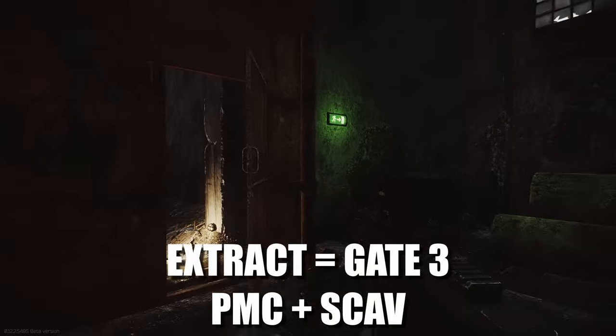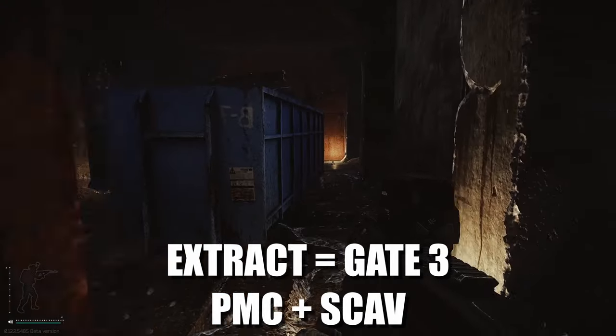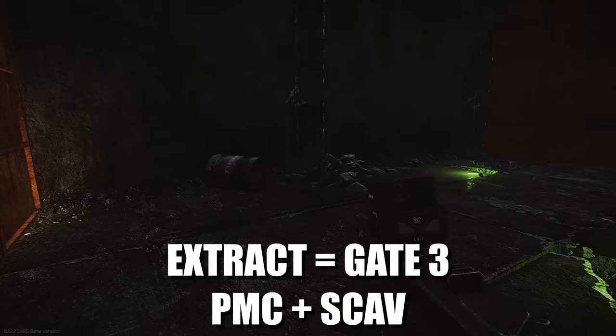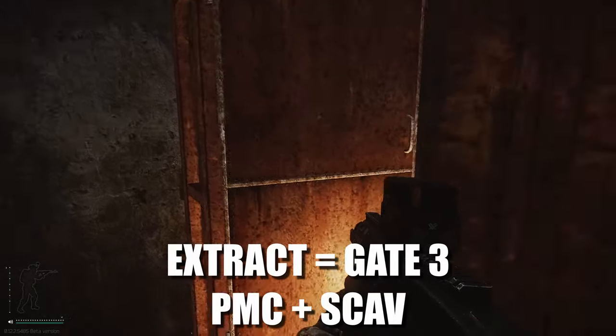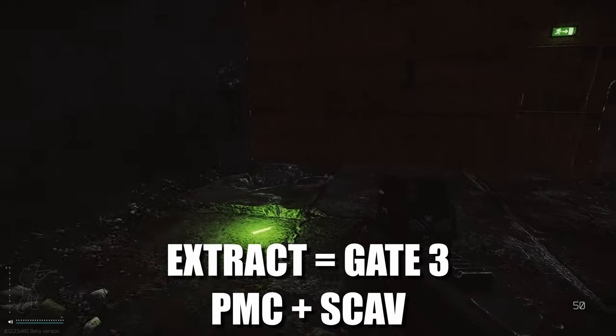The best thing to do is bring nades and nade it out. The way you know it is there's a little exit symbol over here to the left. Go past this blue container and inside here is the extract. People like to stand down here — not many bullets can penetrate this wall — so again bring nades, you can bounce them off this wall. But this is the extract in this corner.